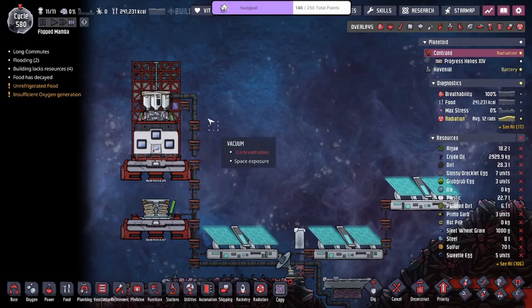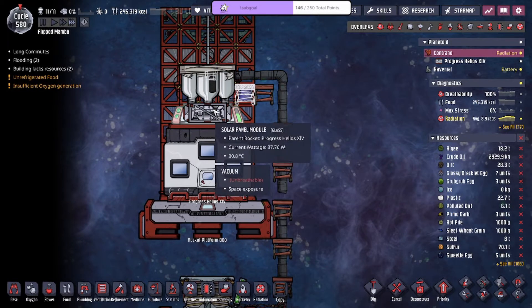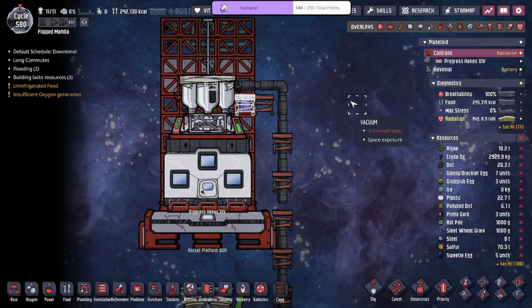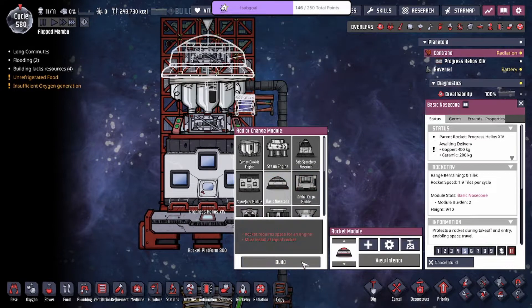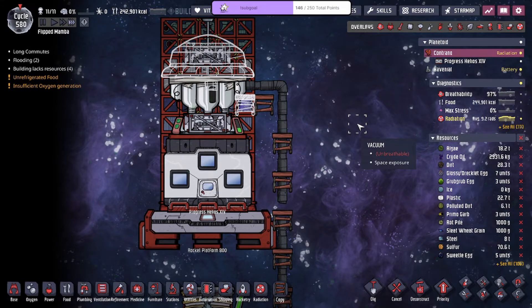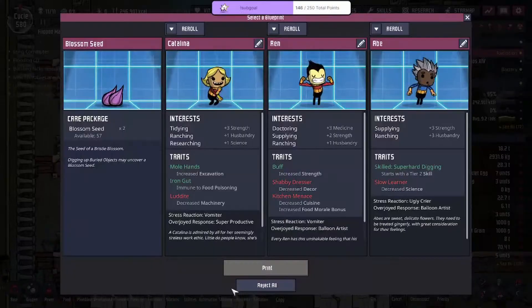This rocket is mad illegal! One, two, three, four, five, six, seven — I have three tiles of space. I need to get a basic nose cone on top of that. There we go — reduced air drag and wind resistance. You know when you buy a race car they have that spoiler in the back for faster driving speeds? That's what we're doing — putting a nose cone on top of the engine for reduced drag.